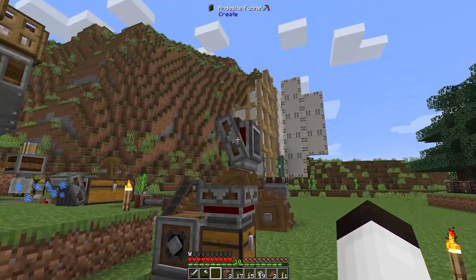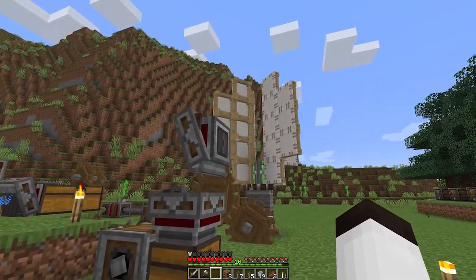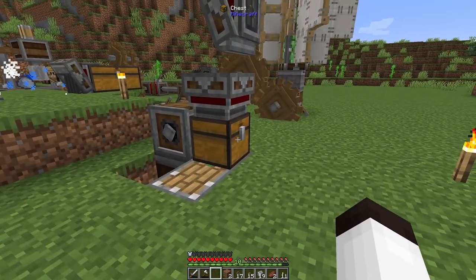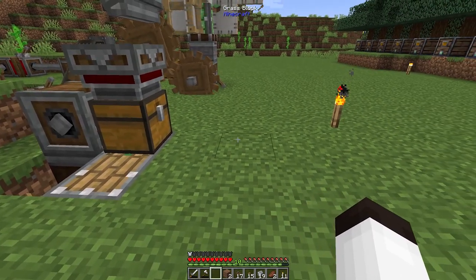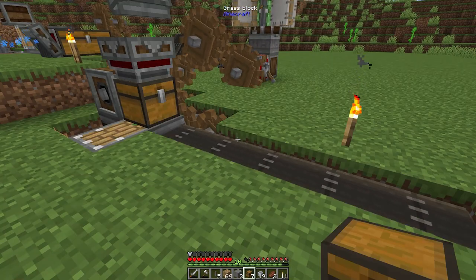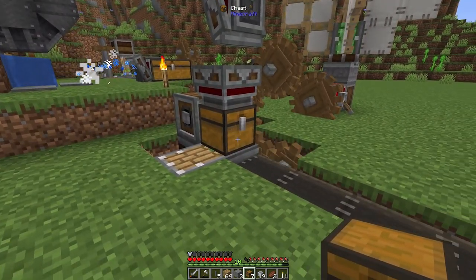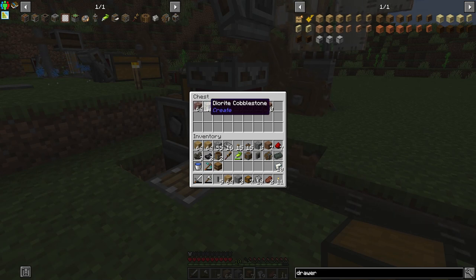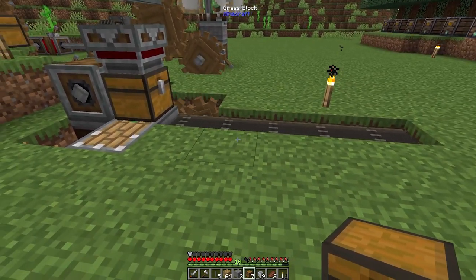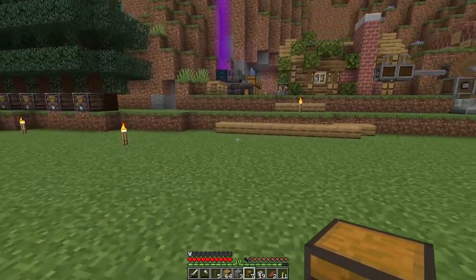It did take the funnels we were using below, but that's okay — down in the mine the barrel is holding onto those blocks. We can now take the items out of this chest — they all came up — and bring them on a belt line to sort them out. I've hooked up a belt going in the proper direction away from this chest. If we put an output funnel here it will put items onto this belt.